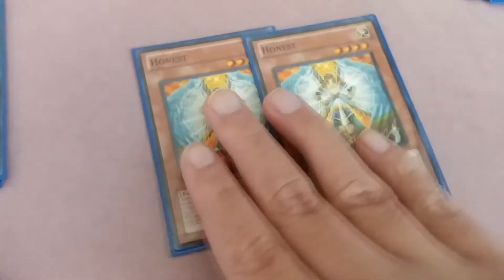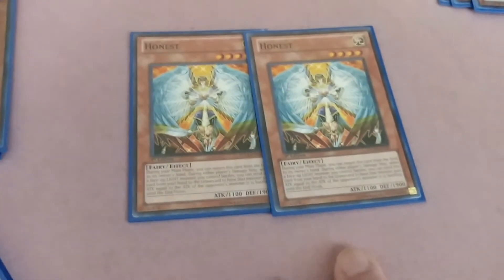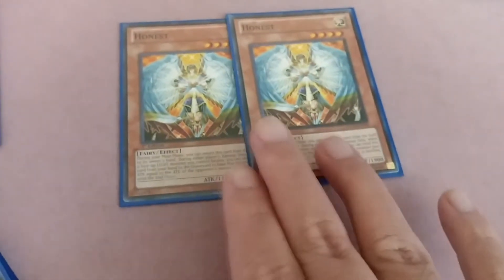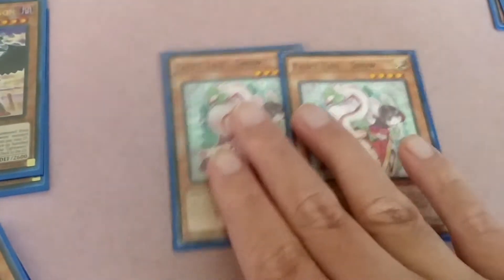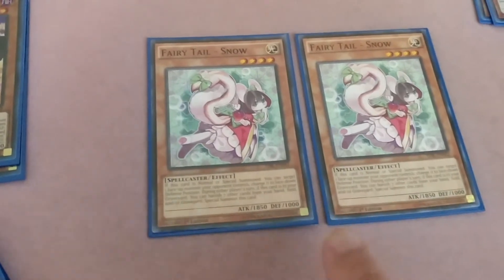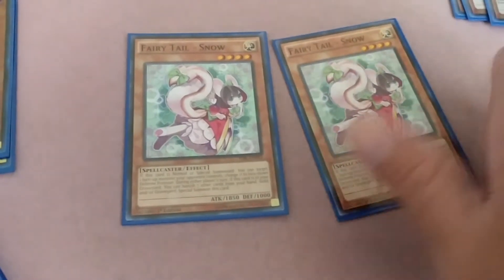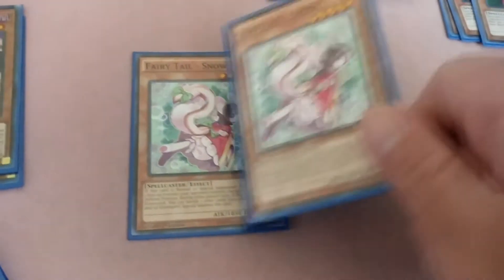Besides Lightsworns, you can run three Honest but I run two — I'm better off using two. And when you use Judgment Dragon to blow up the field, Honest goes back too since it's not a Lightsworn monster. Two Fairy Tail Snow — one normal summon targets a monster your opponent controls and sends it face down. You can also special summon it by removing seven cards from the graveyard.